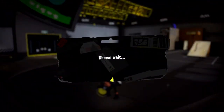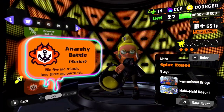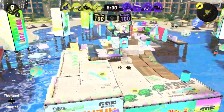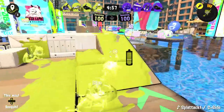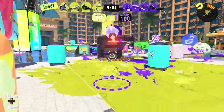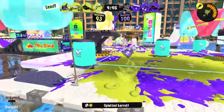We started a series last episode with Splat Zones and today's episode we're going to continue it — try to get the extra four wins we need. Our first one will be on Mahi Mahi Resort. I'm ready to get out there and get some good ink coverage. I might try to throw that right down there so if they go around that corner we'll be able to see them. I see them over here — able to splat them. And we won this round on this map last time.